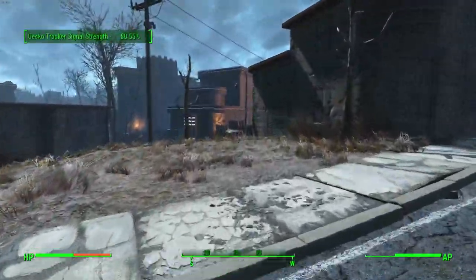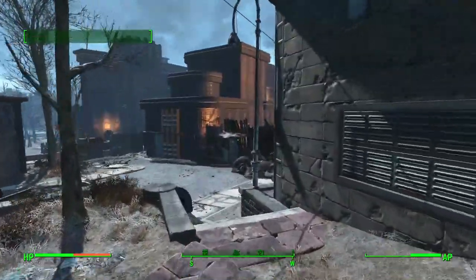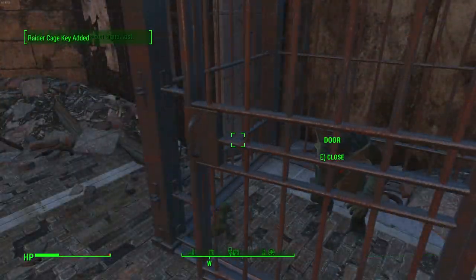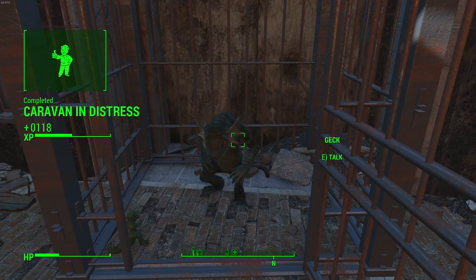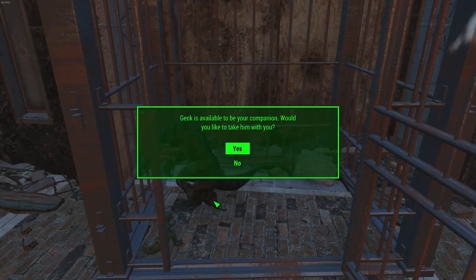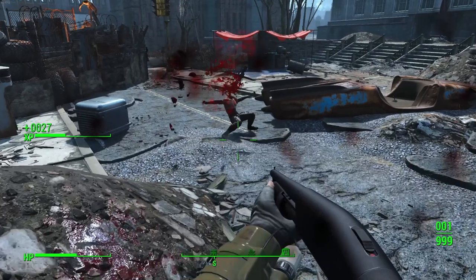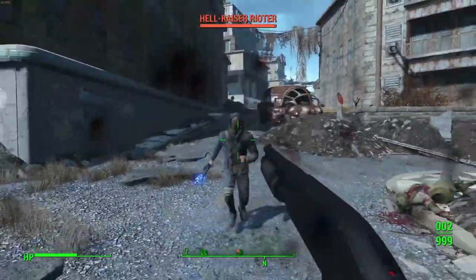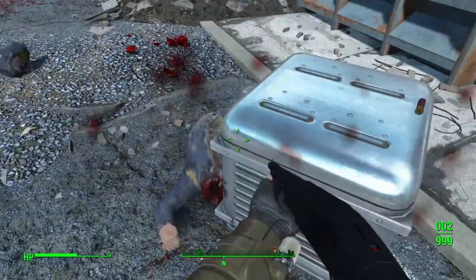The quest will then send you to track a signal to a nearby raider location where they will be holding Geck, the new Gecko companion. Simply unlock his cage and he is available to be your companion, and does not conflict with any other companions or companion mods. Quick note: while freeing Geck, keep an eye out for the cattle prod weapon as you can find it amongst one of the raiders as well.